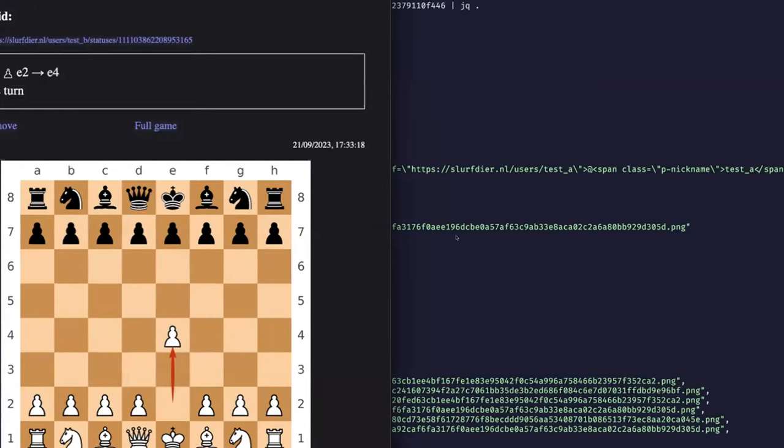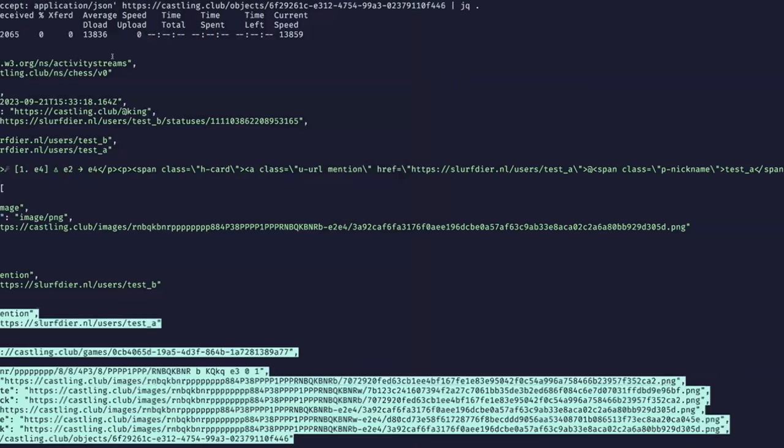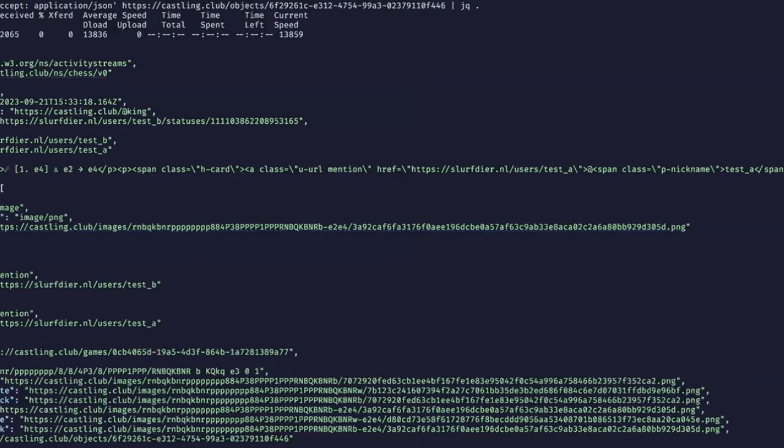The third thing you can do as a server — and this is kind of fun — is extend the ActivityPub data model. This came up in a session yesterday. You can extend the data model in various ways, and one of the easiest is just adding custom properties to the JSON of the object. I added a custom context here for chess and some extra properties. There are some variants of the board image facing different sides, there's a standard notation for the current game state called FEN, and you can see the standard notation for the move — so you can extend this data model to make things machine-readable.